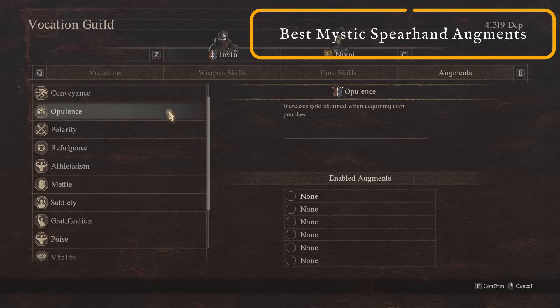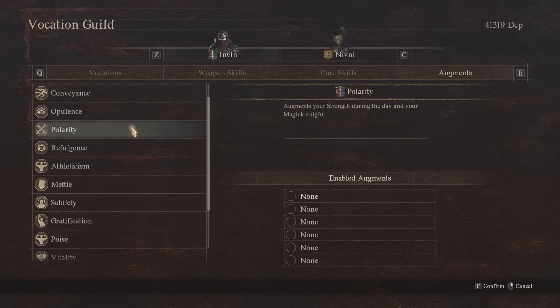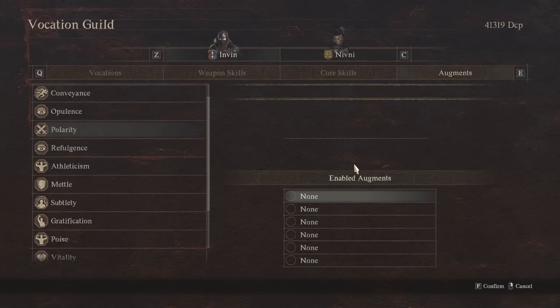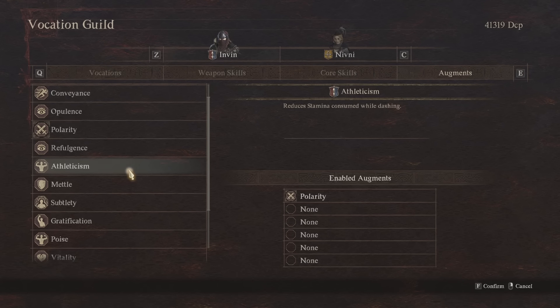Moving on to Augments. First I'm picking up Polarity, which is actually from the Mystic Spearhand vocation — it augments your strength during the day and your magic at night. Both of these are really good for the Mystic Spearhand, hence why it's in their own augments category. It's a very strong augment and useful for other vocations you might run in the future as well. Next is Athleticism, which reduces stamina consumed while dashing, so it's great all around for getting around the map faster, getting into fights faster, and repositioning.